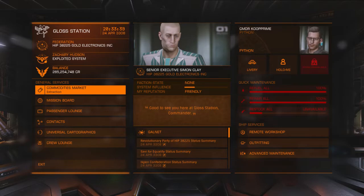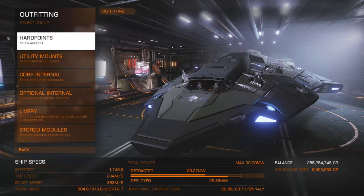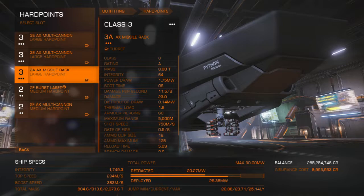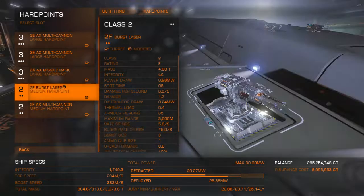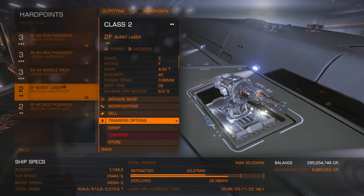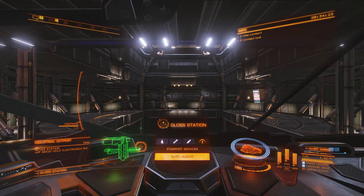Let me show you the ship. My hard points are: Level 3 AX multi-cannon, Level 3 AX multi-cannon, Level 3 missile launcher, and I had to put a burst laser on one slot because if I try to put my other AX cannon on it won't let me - I can't have five AX weapons on one ship, only four. Good luck to you commanders - Commander Coop Prime signing off, wishing you well.